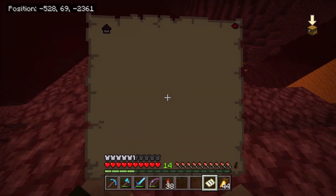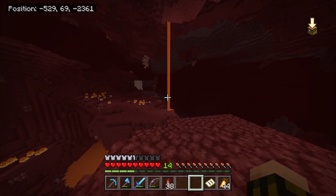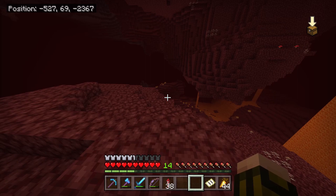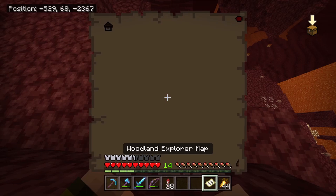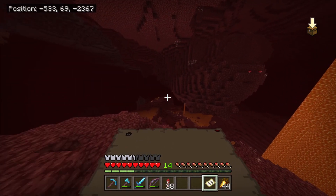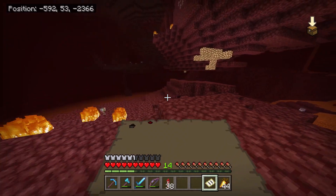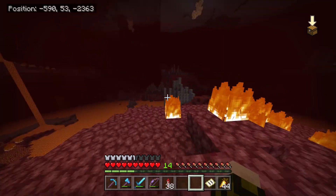Alright guys, check it out — we are finally even with the Woodland Mansion on the map. We're at the position of negative 529, negative 2367. So that's like 21,000 blocks out or something — kind of far. I'm going to try and get exactly where the mansion is now. It's not that far, I think it's actually right over here. Look at that, we're moving on the map really quickly. I'll put the portal down in a safer spot and then pop through on the other side.